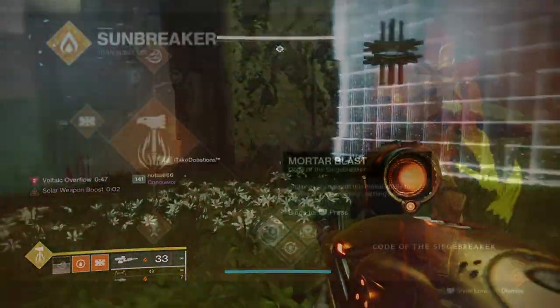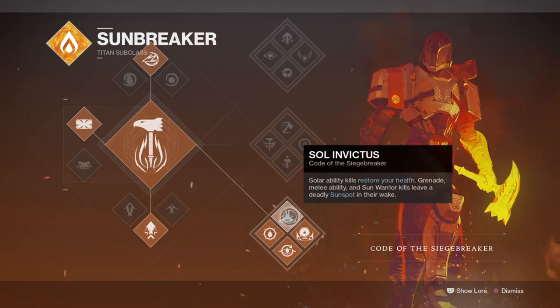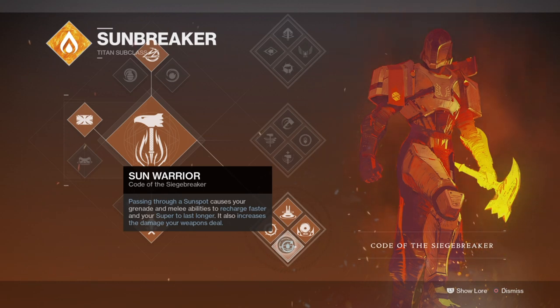Starting with the subclass, we will be using Code of the Siegebreaker for the active use of all of our abilities and how we will be able to spread its effects far and wide through a single use of a Sunspot. Our abilities will allow us to create wells, Sunspots, and a continuous damage buff all round that we can feed directly back into our secondary and heavy.